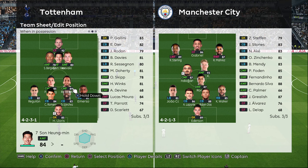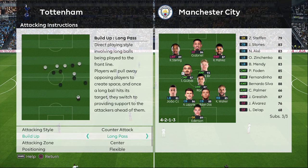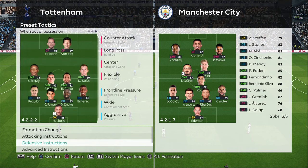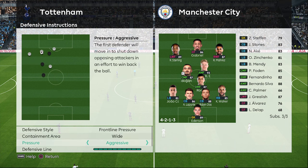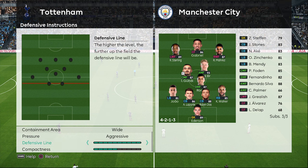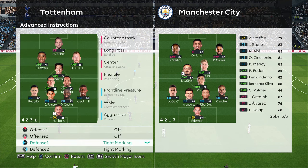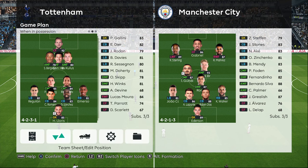Attacking instructions: counter attack, long pass, center flexible, support range very close to each other. Defensive instructions: frontline pressure, usher them out wide, aggressive defensive line, very high compactness - set it in the middle or a bit far from each other. You want to prevent them from going through the middle and usher them wide. Every instruction includes tight marking on both wingers. Your fullback should mark the winger as wide as possible.